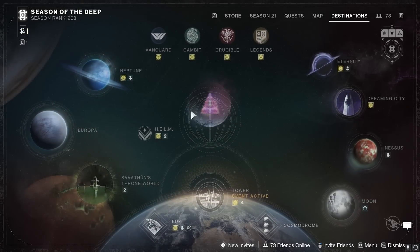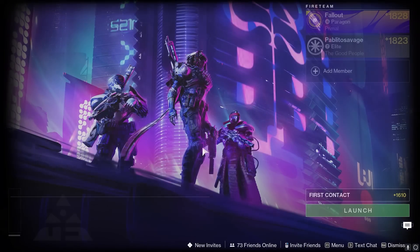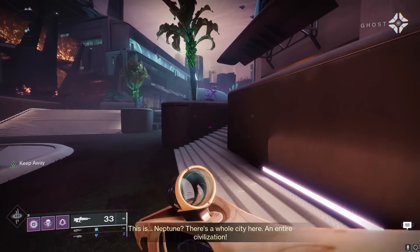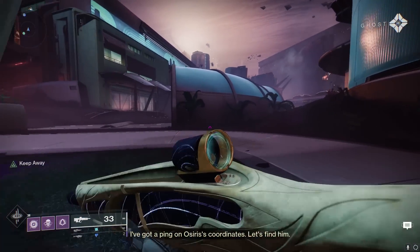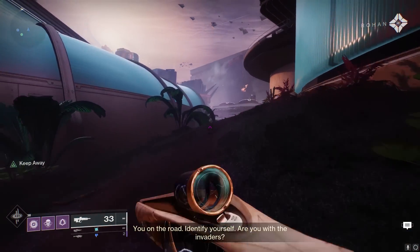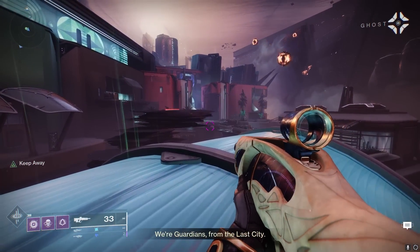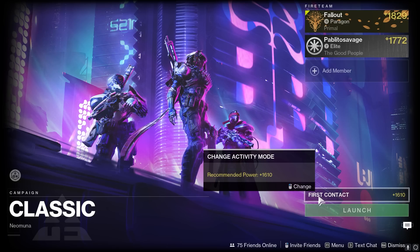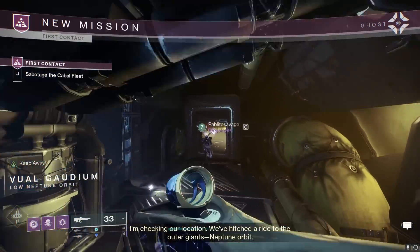Grab at least one other person — sorry solo players — open up Neomuna, and load up the First Contact mission on normal difficulty. There's a really good chance that if you haven't done this farm before, the game will, for whatever reason, load you in at the point where you've already crash landed on Neptune. If that does happen, no biggie, you just have to finish the mission one time. It's annoying but very short. When you've finished the mission, go back to orbit and load up the mission again. Now you should start at the very beginning when you're still on the cabal ship.